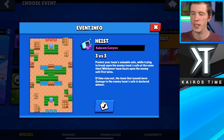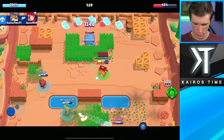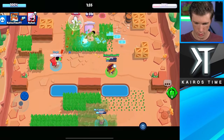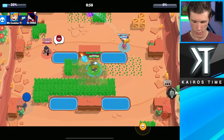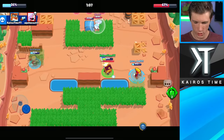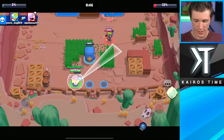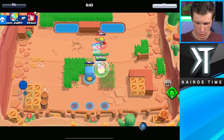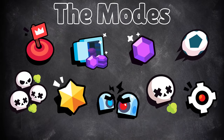I could do Brawl Ball or Heist, or even wait for Hot Zone. My gut feeling is telling me to go with Heist. He's kind of like Shelly — amazing on defense, but he actually has the damage potential to do well from range as well. Here we go — push, push, push. This is feeling really good. I'm going to open this up. What is doing damage to our safe? There is a Jesse on our safe. Two more attacks.